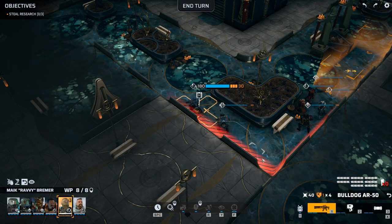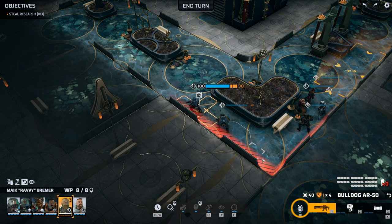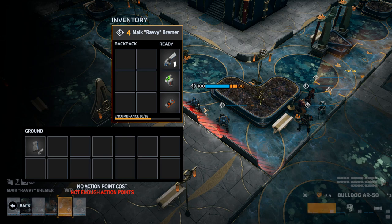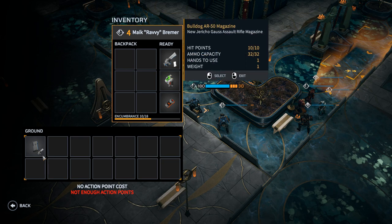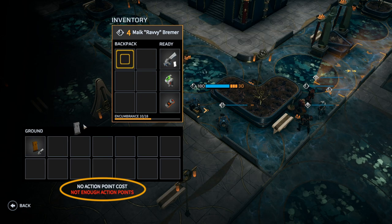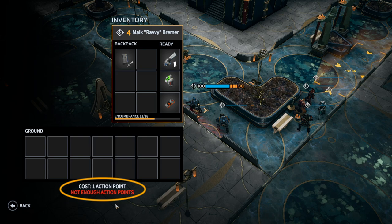During tactical missions you can access a soldier's inventory either by left clicking on the pack icon in the bottom right of the screen, by pressing the letter I key, or by left clicking on the soldier and then left clicking on the inventory from the menu. The soldier will have access to the body and ready item slots, along with any items on the ground directly beneath the soldier's feet or in an adjacent tile. If your soldier doesn't have enough action points to move an item from the ground, a warning will appear below the appropriate slot in the interface.